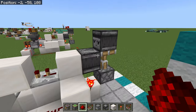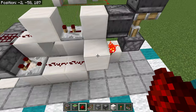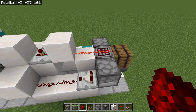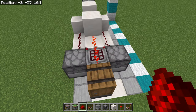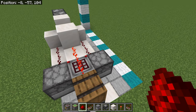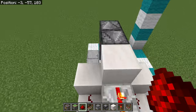Then put 2 redstone dust — 1 here and 1 here — so that when this is active it will be firing into the crafter. When the farm is active it's going down here: this redstone dust powers the crafter and the 2 droppers on either side, so it's crafting and at the same time pushing in one item from either side — a pretty cool system.